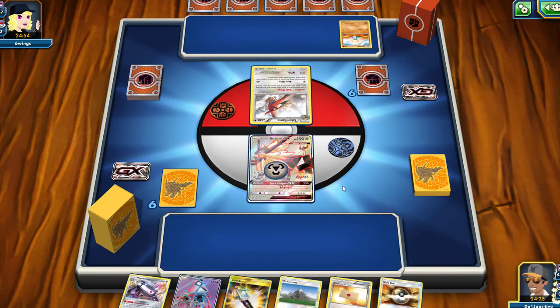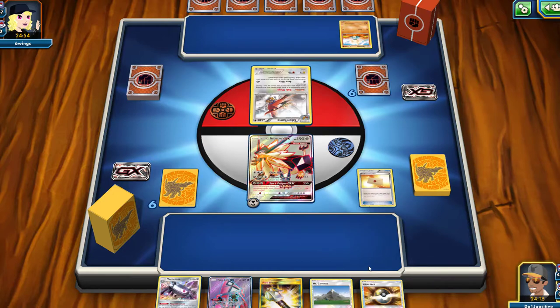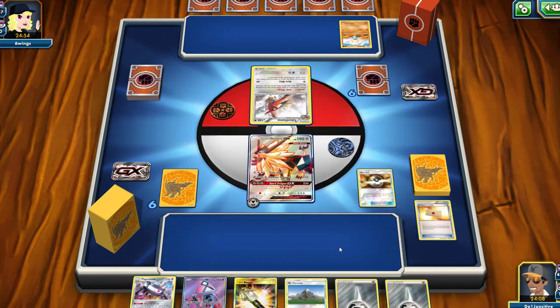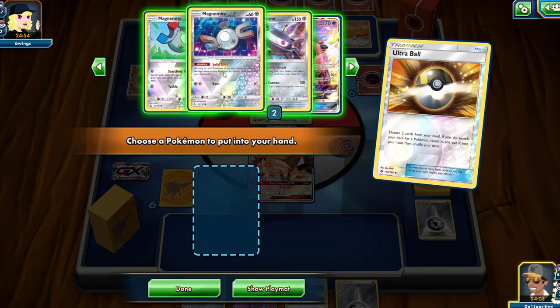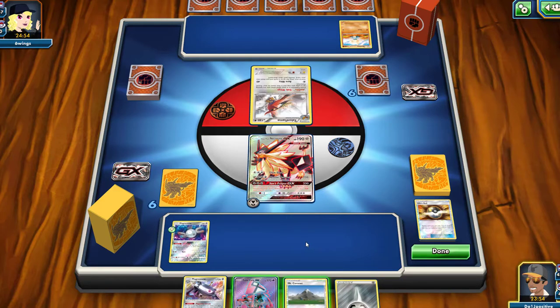We're going to start off by putting an energy on our Dusk Mane Necrozma, then Ultra Ball — but first Professor's Letter because I don't want to get rid of too much from my hand and I do need Lele. We'll Ultra Ball, get rid of a Field Blower and one energy since we can get that energy back with Mount Cornet. We'll get out our first Magnemite, and hopefully second turn we can get a Magnezone up — probably not, but that's what we're hoping for. We'll go ahead and end our turn.